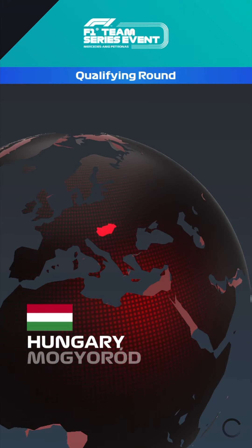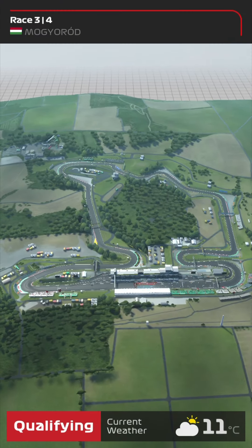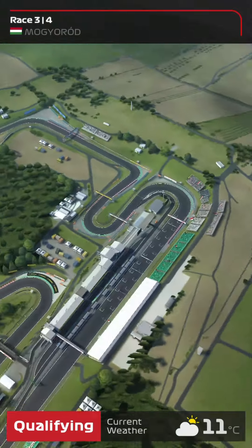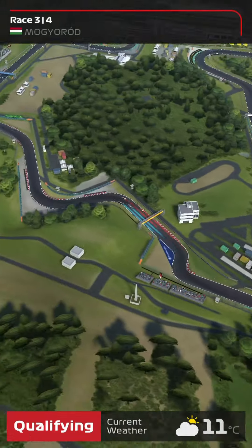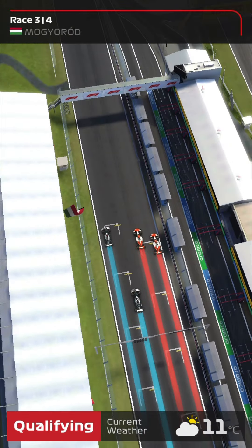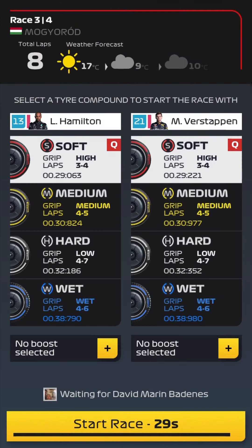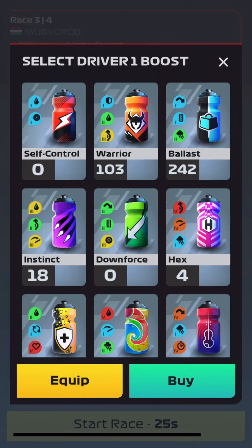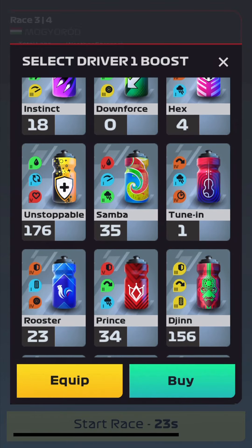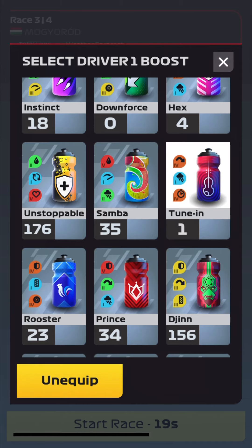Race 3 is going to be around Hungaroring — a very good track. It's a full dry race and an 8-lap track. You can go for two different strategies here. Lewis has qualified in P13, Max in P21, which is obviously not the best result, but we are facing a stronger rival than us.